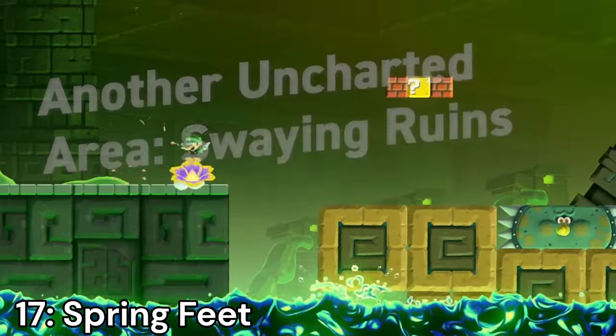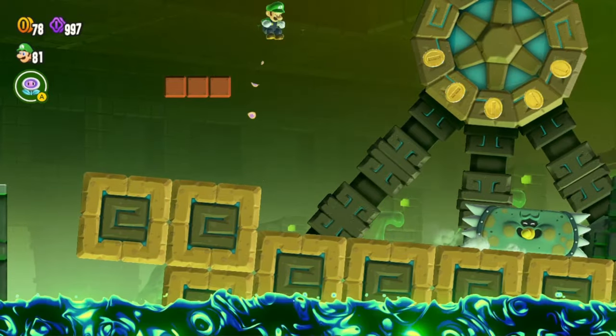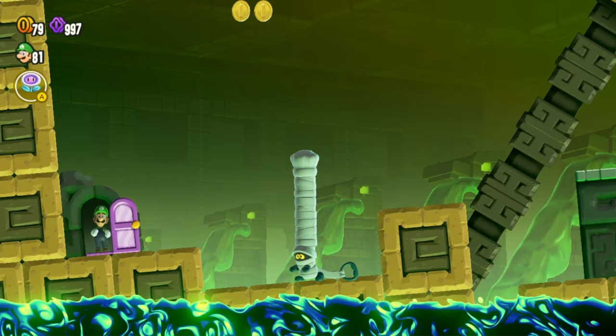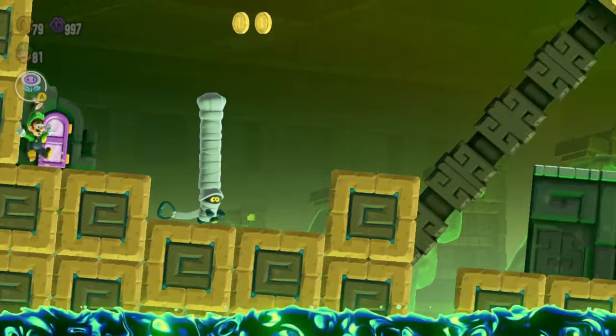Number 17: Spring Feet — this is just like the Jet Run badge, but instead of constantly running, you are constantly jumping. You can also jump higher than normal. It has the same issues as the Jet Run badge, as most levels aren't made for it and it's very hard to control. But it's still more usable than Jet Run, and for the levels that it works for, it works pretty well.